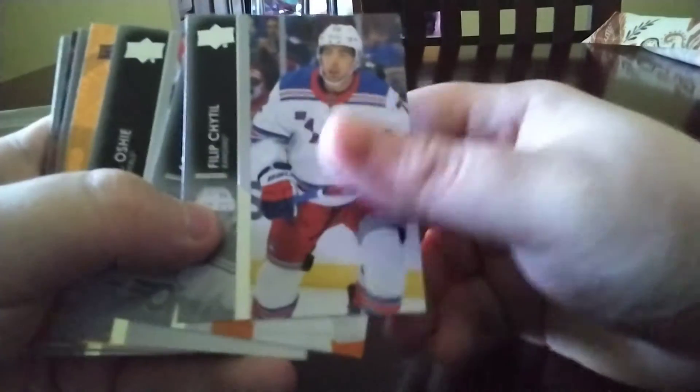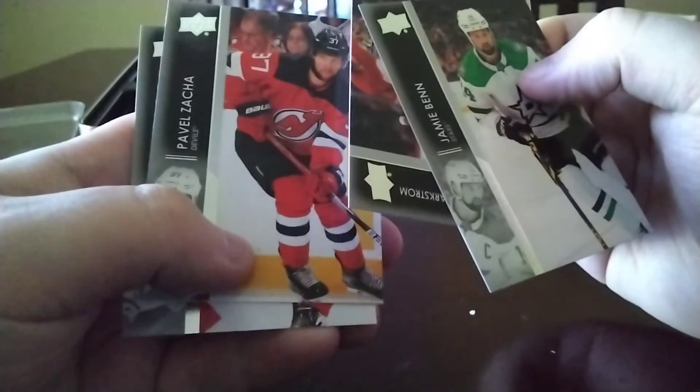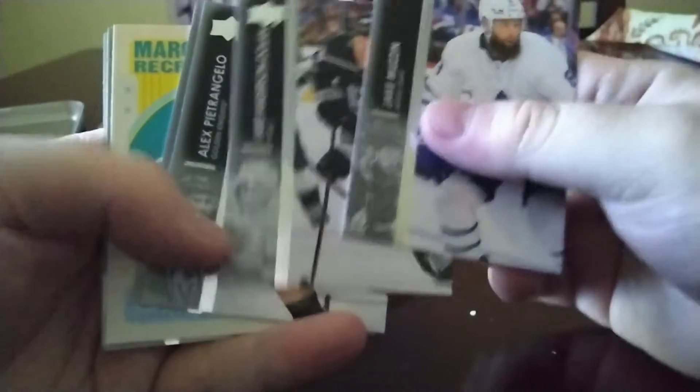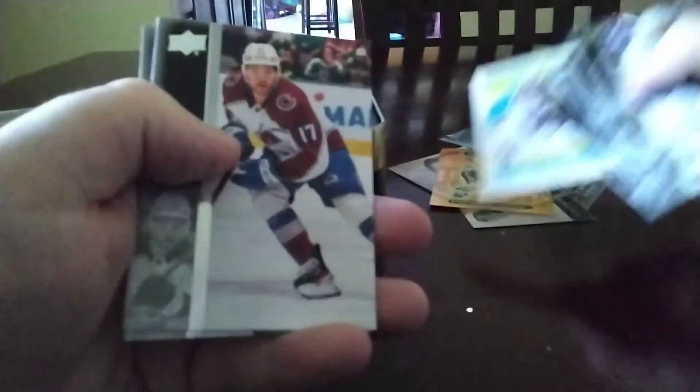Oh, we got an Orange Dazzler! We got an Orange Dazzler of Ryan Nugent-Hopkins — love these cards. Jamie Benn, another Pavel, Markstrom, Dylan Larkin. Target had a lot of O-Pee-Chee as well — Sigmo O-Pee-Chee. Got Jake Mausen, Marquee Rookie, retro of Ivan Provotsov — nice one there.